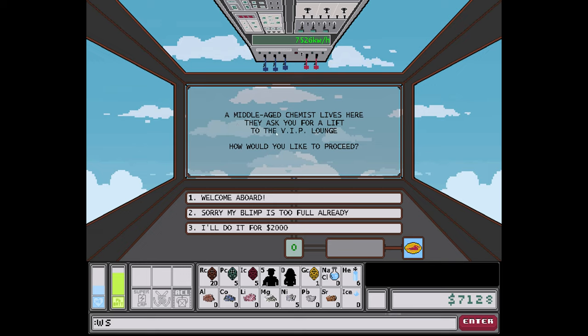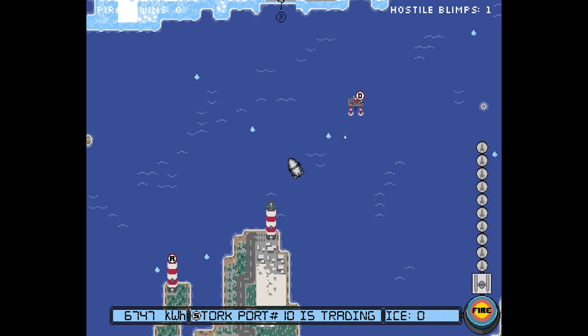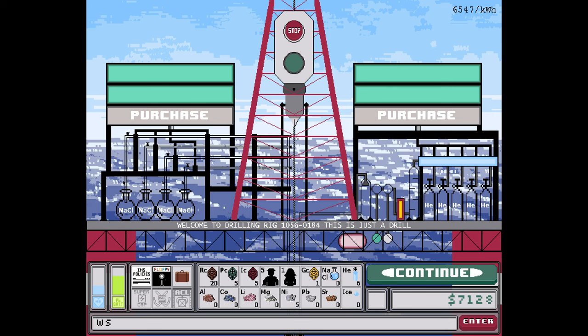A middle-aged chemist lives here — they ask you for a lift to the VIP launch. Welcome aboard! Now, where's the VIP launch? I've got some nickel, that's pretty much it.